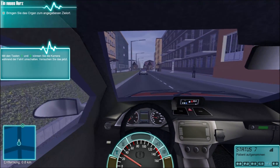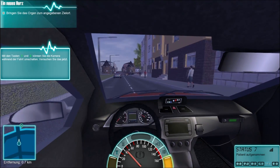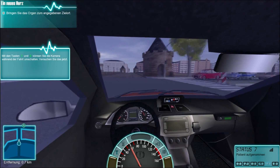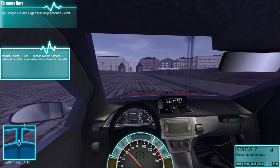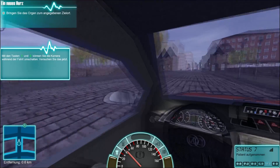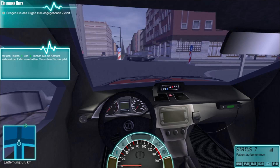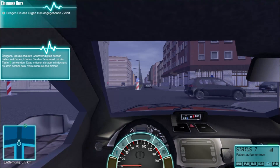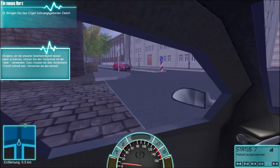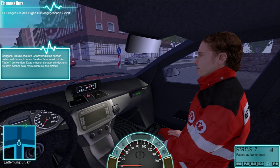As you can see on the lower right corner there, we have a status bar going from status 1 through 7 back to 1. Those statuses are, like in Germany in real life: 1 is available on the radio, 2 is available at station, 3 is received call, 4 is arrived at scene, 7 is patient on board, 8 is arrived at hospital, and then you go back to 1 ready on radio.